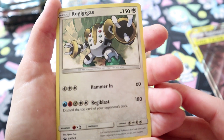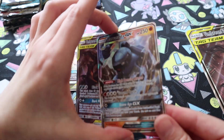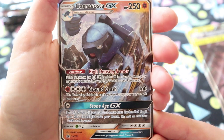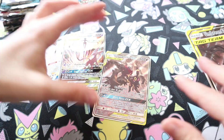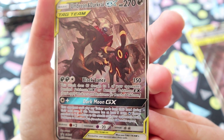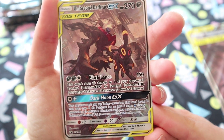Look at that Regigigas — look at all the energies on that. I don't think that's playable, but we got Kara Costa SM239. It's cool artwork at least. And we got Umbreon and Darkrai — I love the artwork on this card, number 241. Very, very pretty artwork.